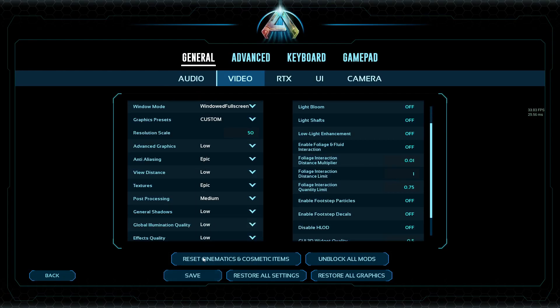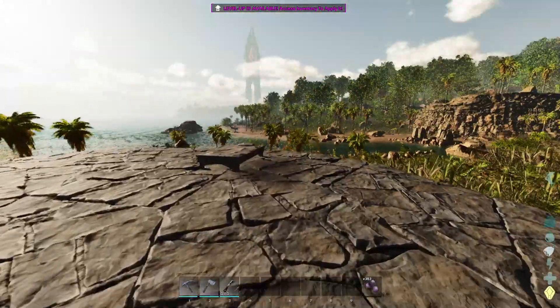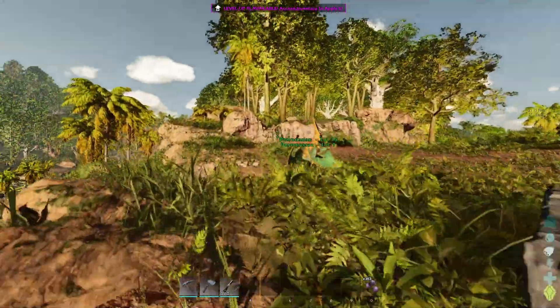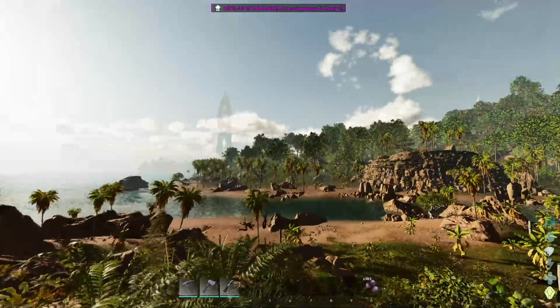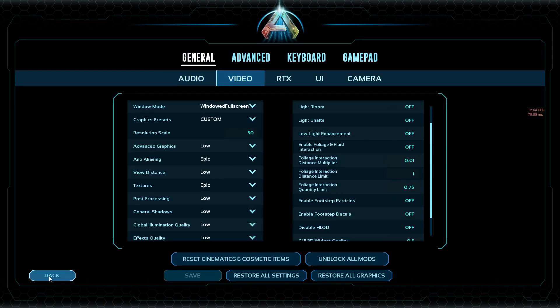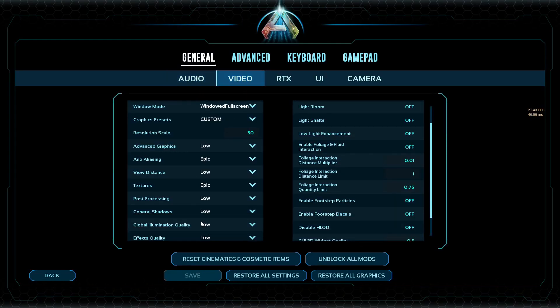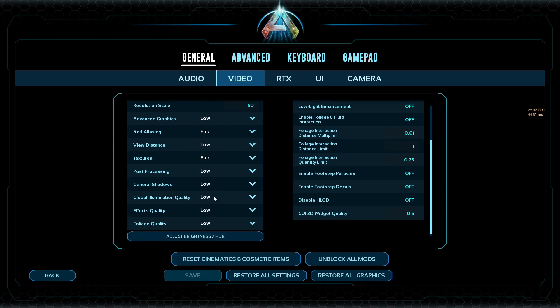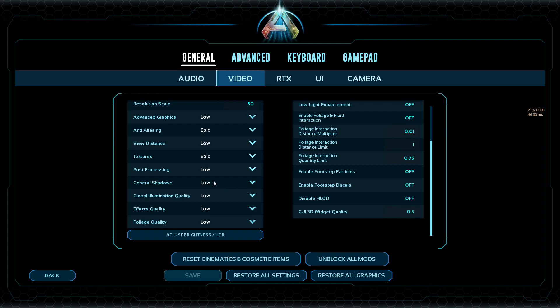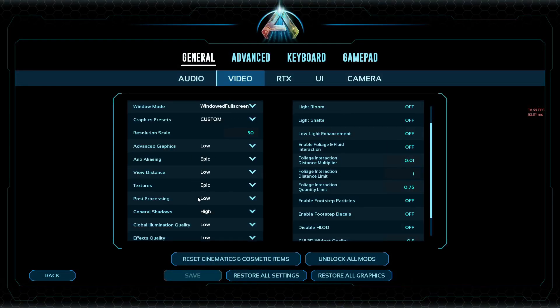Post processing I believe does make a difference — it affects stuff after visuals are rendered and then changes them afterwards. Getting 20-19 frames looking at this forest in the background, and turning it down to low gives 19-21 frames. I think it affects more CPU than GPU. Shadows I turn off because I think they're an unnecessary resource hog, especially for an Unreal Engine 5 game. I went from 22-21 down to 18, so you get a few extra frames from turning off shadows — I think that's worth it.